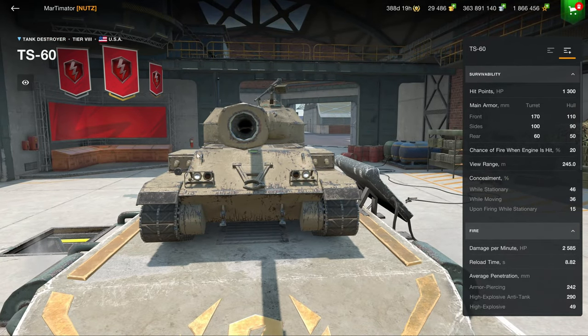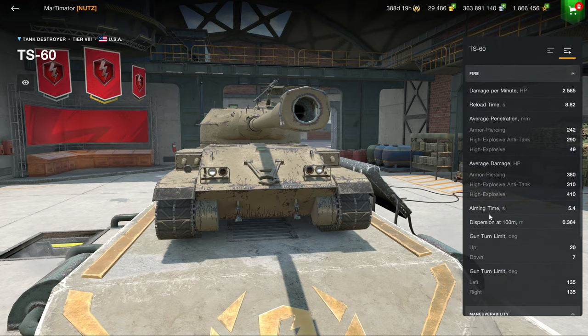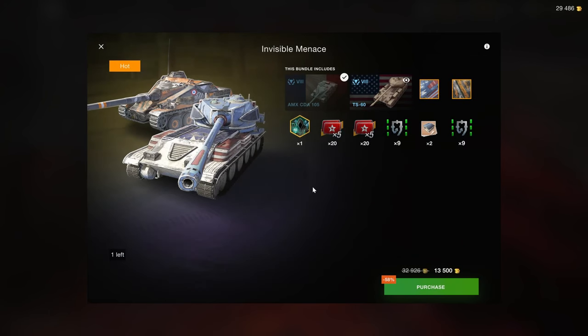Unless you like to play pretend heavy, the T60 is a great choice because the gun is pretty solid — 2.5 DPM, 380 alpha — so it works. You even have 7 degrees of gun depression, which is below average for an American tank. I don't recommend that bundle either, especially at 13,500, which is a terrible price for two Tier 8s.